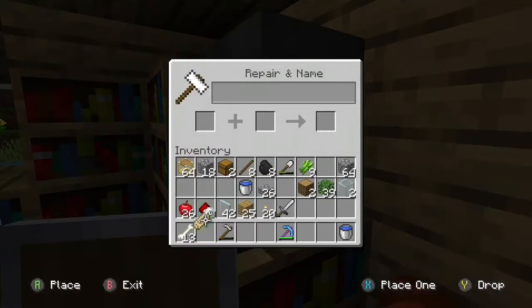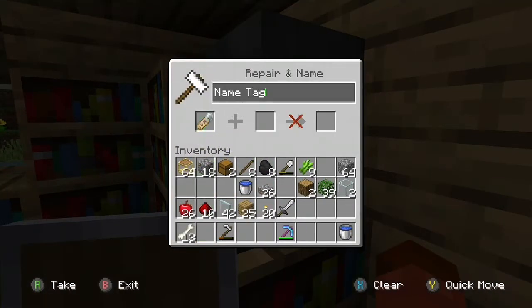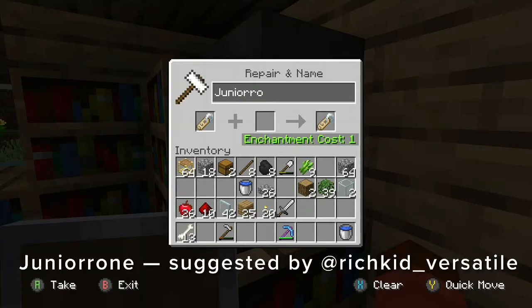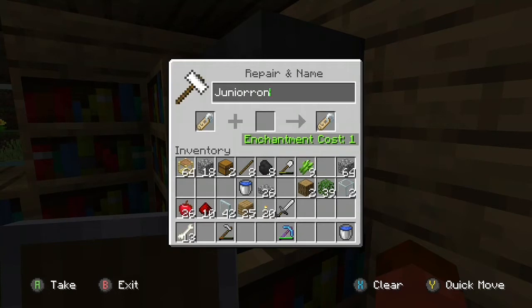On Instagram, I asked you guys what I should name my dog in Minecraft. And I've decided that I am going to name my dog Juniorone. This name was suggested by an Instagram user named at richkid__vistat — make sure to go follow him on Instagram.